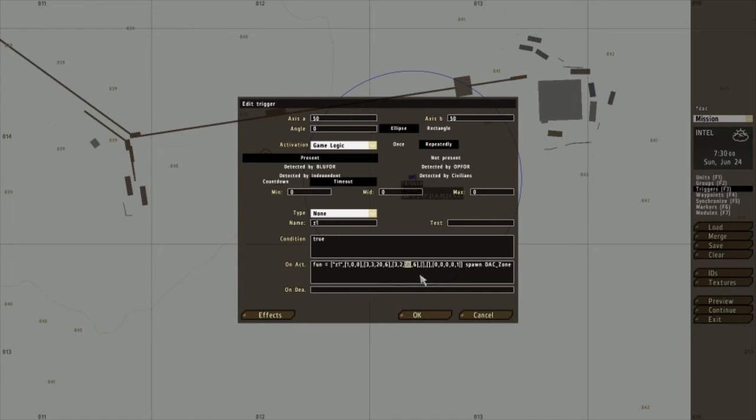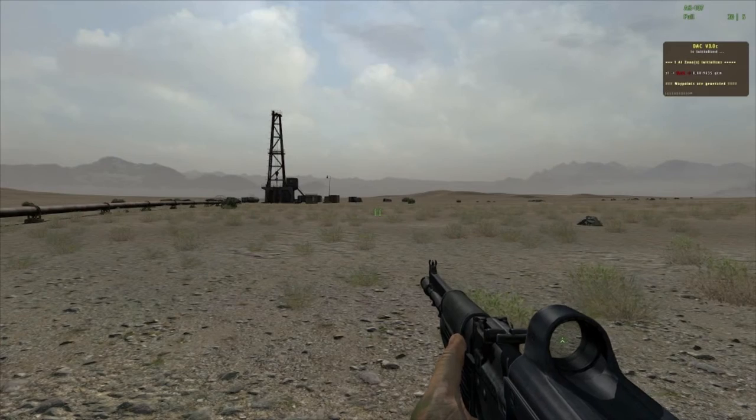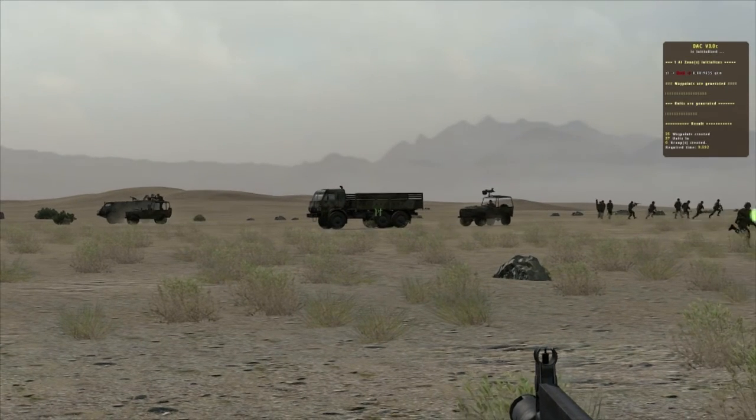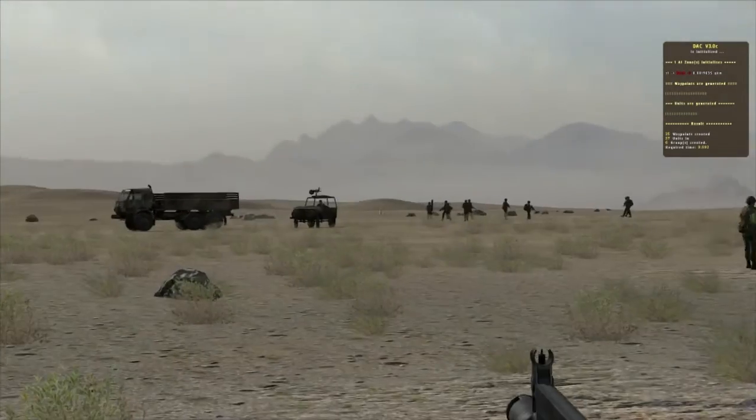There'll be fifteen waypoints in the circle and each group will get five of those waypoints. Now the only difference here is that instead of infantry, it will spawn jeeps, lorries, trucks — anything to transport troops. Let's click OK and preview this. You'll see that two groups have spawned, as expected. It's as simple as that.